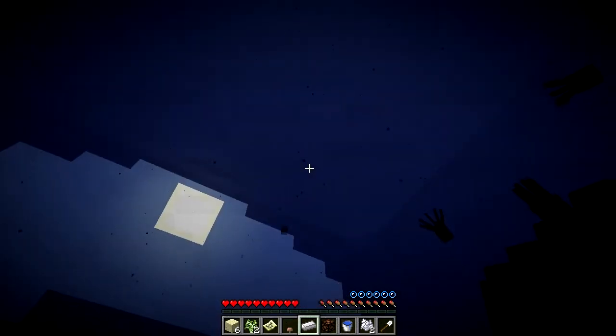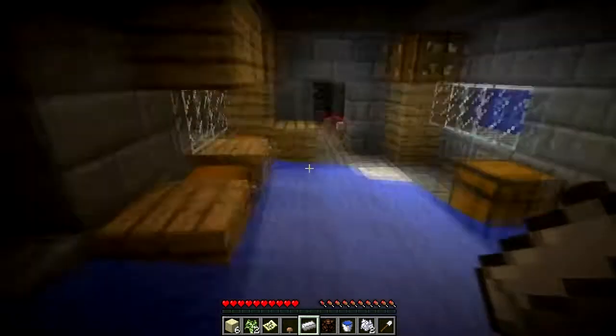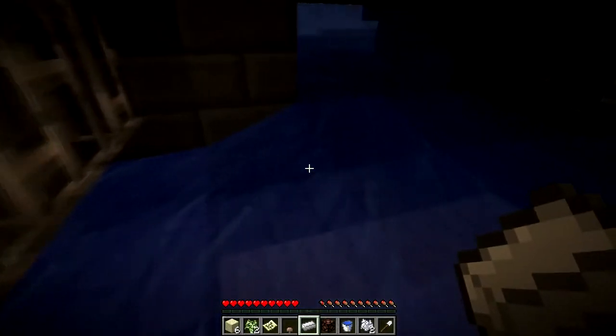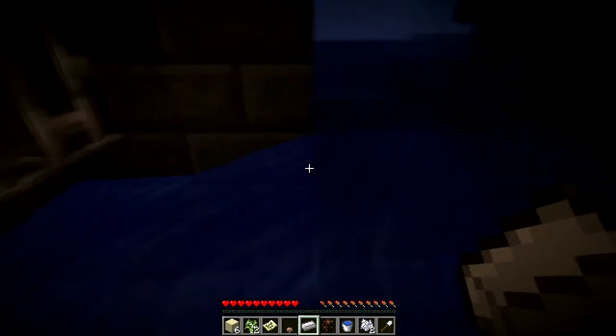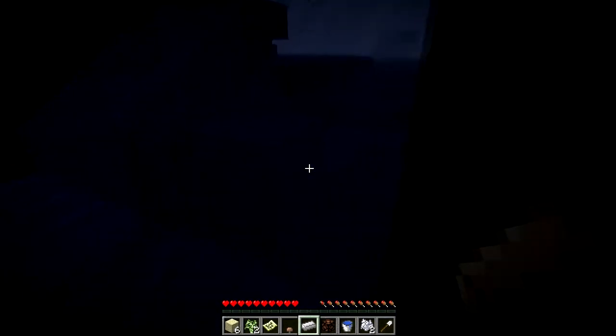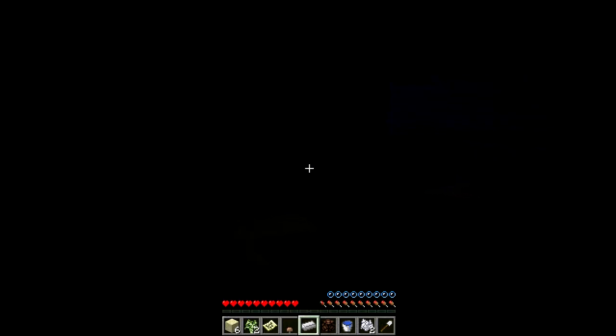Apparently we can't get to the top of the world — out of the water — without dying. I found a chest. It had one jungle sapling, one normal sapling, two seeds, two cactuses, a piece of coal, and two spawn mushroom eggs.